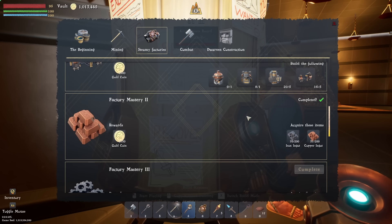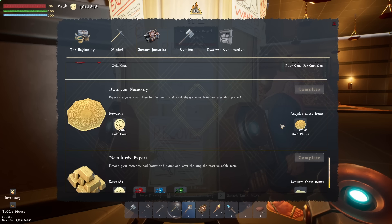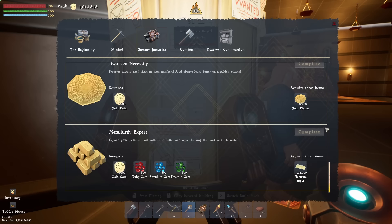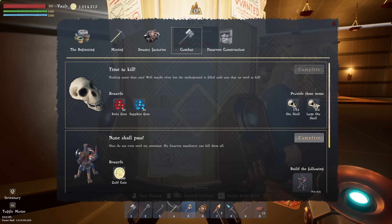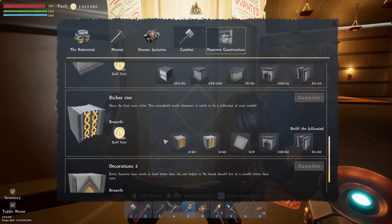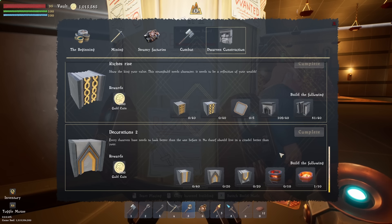Steamy factories - let's have a look at what we've got here. I do need to get more stuff and concentrate on these. There's an electrum ingot and I found out where it is. Combat - yeah, I'm still way off. I don't have the large orc skulls, though I've got lots of normal orc skulls. And then the dwarven construction - I haven't built any of the decorative stone pieces yet, so those are out of the question.